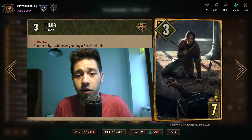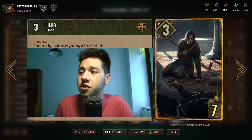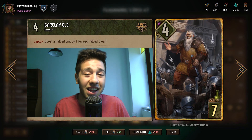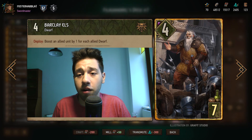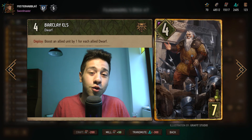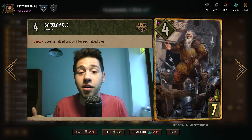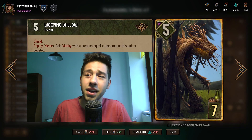Milva boosts itself whenever you play a Scoia'tael unit. You're playing a lot of Scoia'tael units, so don't be afraid to use her in round one. She's basically there so you can push the round and maybe find a nice decent pass. Next up is Barclay Els. This boosts an ally by one for each Dwarven ally you have on the board, so it's very good in a long round. Volunteers is very powerful here because it produces two dwarves, which is two extra points on this card. It can also boost Mahakam Defender back up if the opponent damaged it.